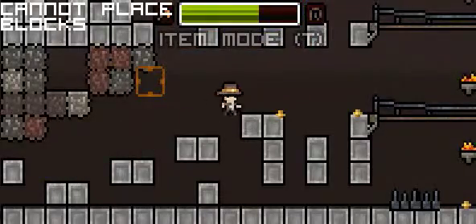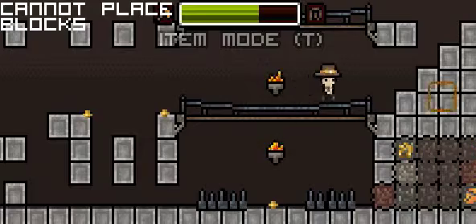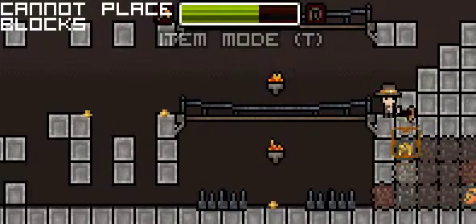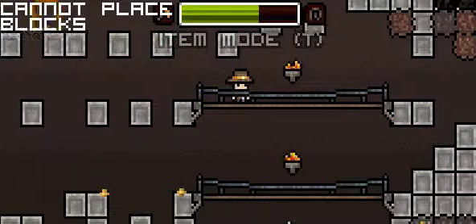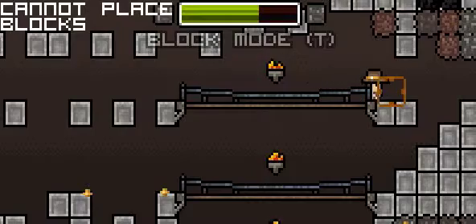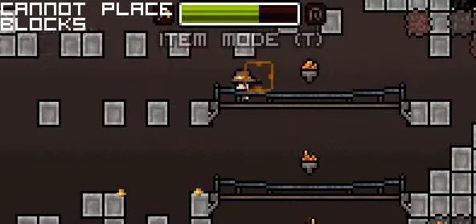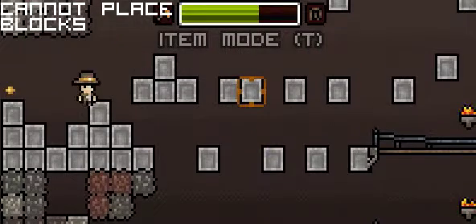So I've just come across the parkour dungeon. As you can see, it's pretty easy and simple. It's not randomly generated other than the blocks. And in the top left corner it tells you that you cannot place blocks, so no matter how much you try, you can't place a block - just to make it that little bit difficult and stop you from cheating.